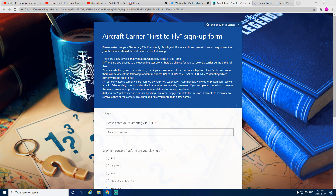However, if you completed a mission to receive the same carrier later, you'll receive two combinations to use as you please — and combinations are always a welcome reward. Number four: if you don't receive a carrier by filling this form, simply complete the missions available to everyone. This shouldn't take more than a few games, so don't get depressed — you'll be able to access carriers shortly after.